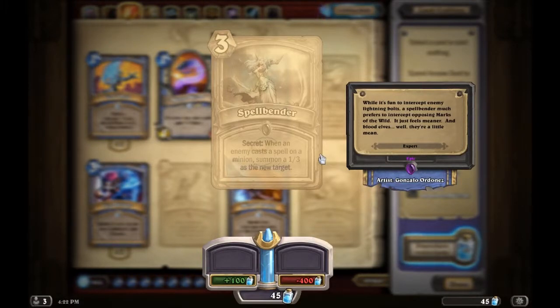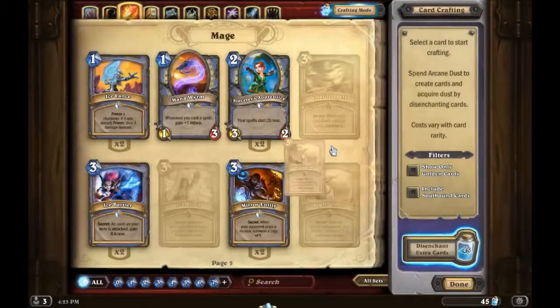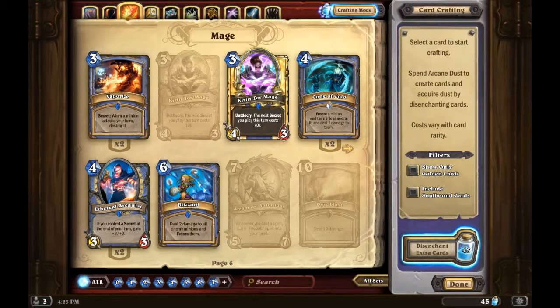Here's why Spellbender can be really good. Say you're against a Paladin who plays Blessing of Kings on one of his own minions. Spellbender activates and the Blessing of Kings gets redirected to the 1/3 new target. So instead of him having a 5/5 or better, you now have a 6/8 or better. That completely screws them over. It's a pretty cool card, but it's an epic so I'm not sure you'd craft it first.